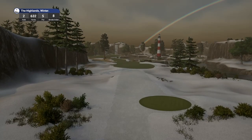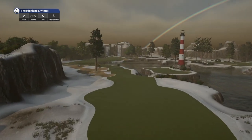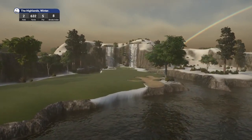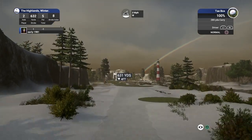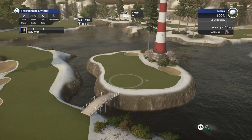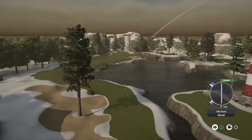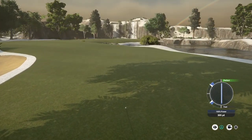Hole number two, par five, playing 632 yards, stroke index eight. The snow makes this course look completely different — very unique. What a fantastic course. Look at the rainbow! I can't ever recall the waterfalls being in the original off in the distance. If you guys notice anything that wasn't in the original Highlands of the Tiger Woods, please say so in the comments section. It's been such a long time since I've played any Tiger Woods game — we did for a while play the Masters version on the Wii U.